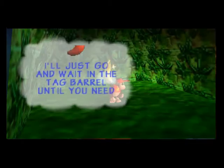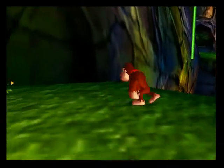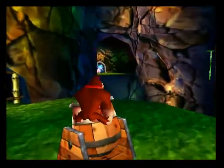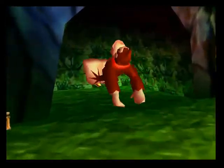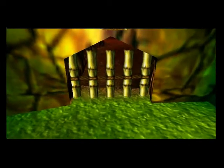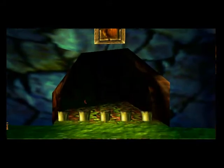Alright, so we can use Diddy Kong now, but we won't. Bam. Okay, now we get this golden banana! That gives us three total, two in this world. So there are three more for us to get. And that opens up all the doors for us. Sweet.